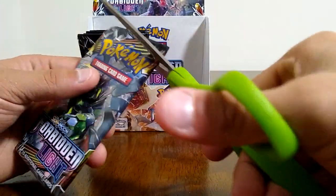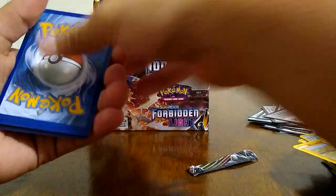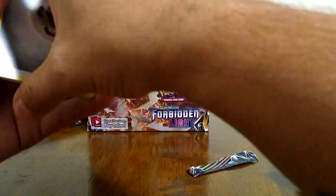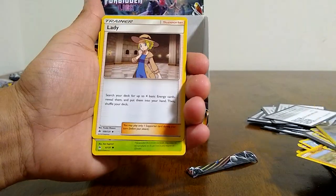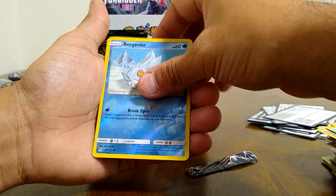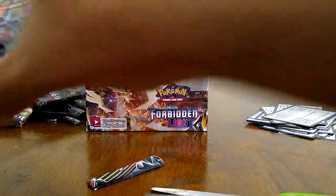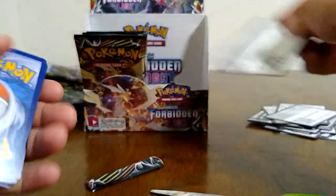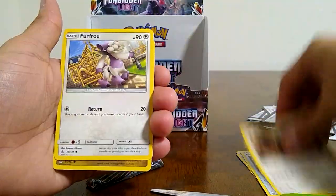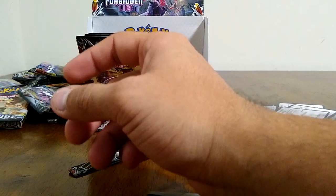I find it weird that we've only pulled one GX card — I don't think that's supposed to happen. But we still have a few packs left so let's see how that goes. Gible, Rockruff, Goomy, a launcher, Bergmite, and a Beesweet — a Beesweet and a rare, another nice item card there. So far we've only pulled one GX — Xerneas — and we're almost done with this booster box, which is weird.